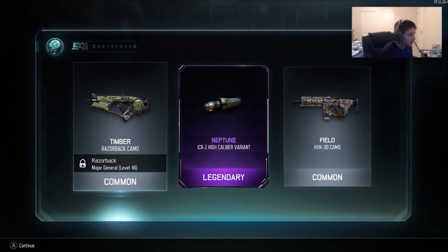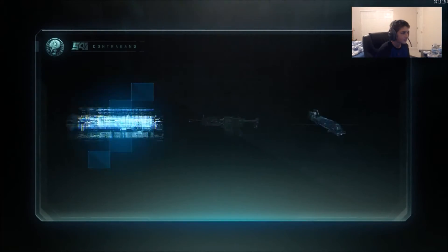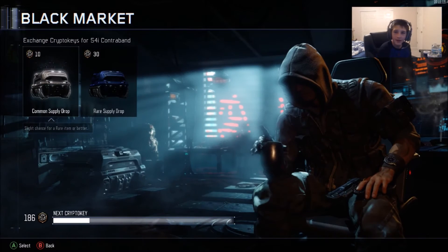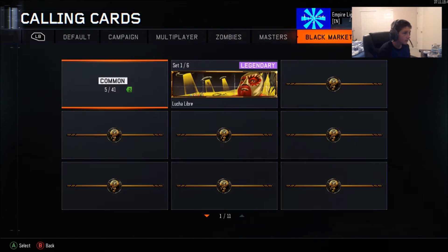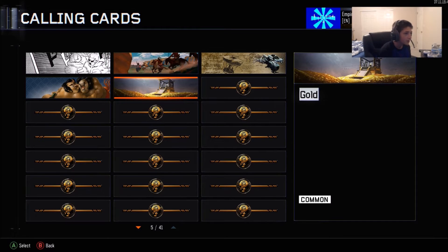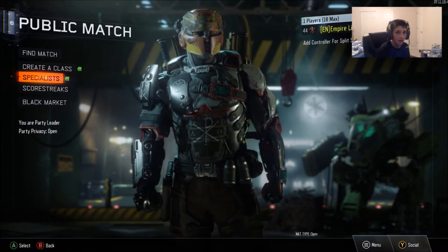Alright, so we got the Timber Razorback camo, the Neptune ICR-1 high caliber variant, and the Field HVK-30 camo. I wish you could get some like legendary player cards. Oh, it looks so cool — how is that common? Like look at that. I'm gonna go check that out. It actually looks sick, I really like that. I'm just gonna put that on because the one before I had was from a 15 kill streak — that was the player card I had last time.